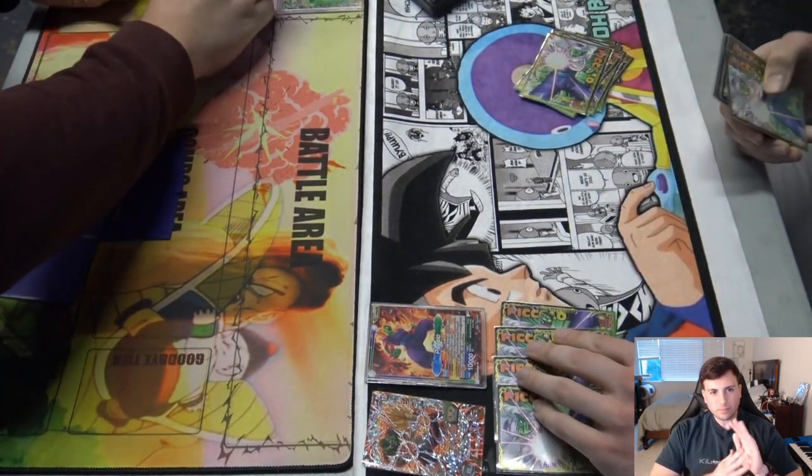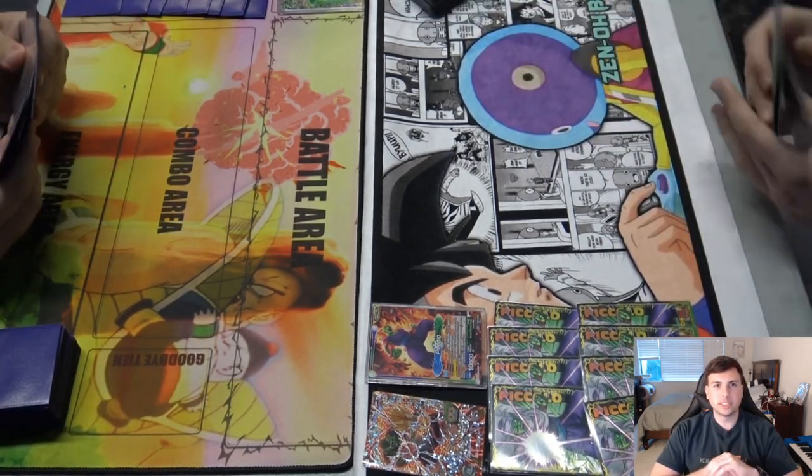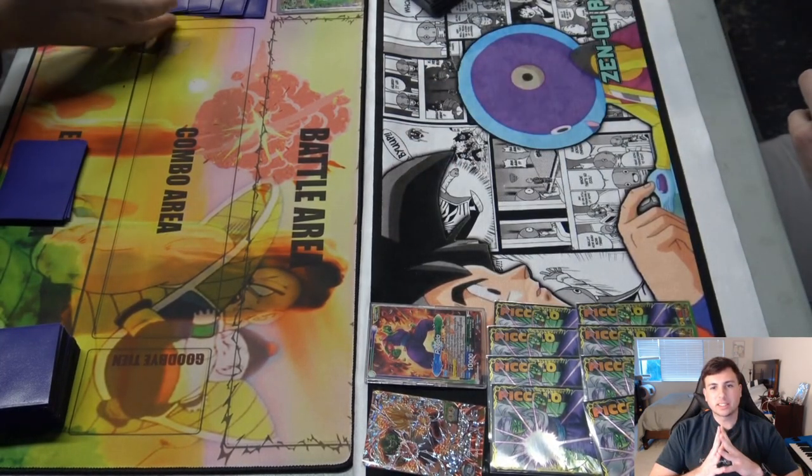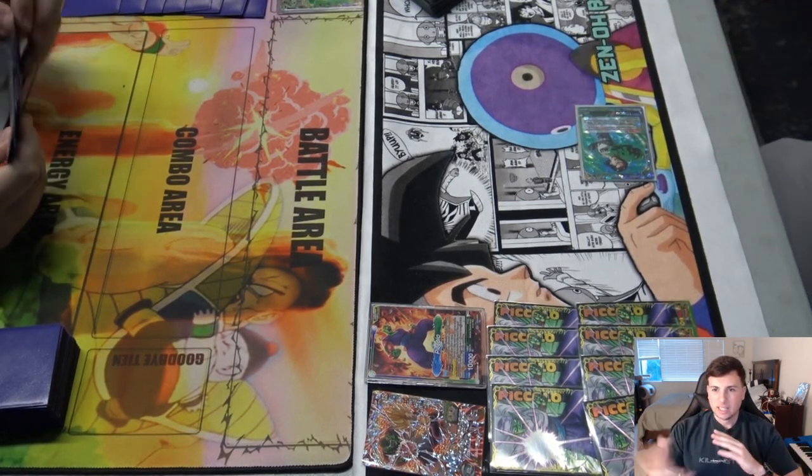I'm playing against my friend John here. He's playing the surge red-green Broly deck. You can't really see his leader — it got cut off. I'm still new to filming at locals.